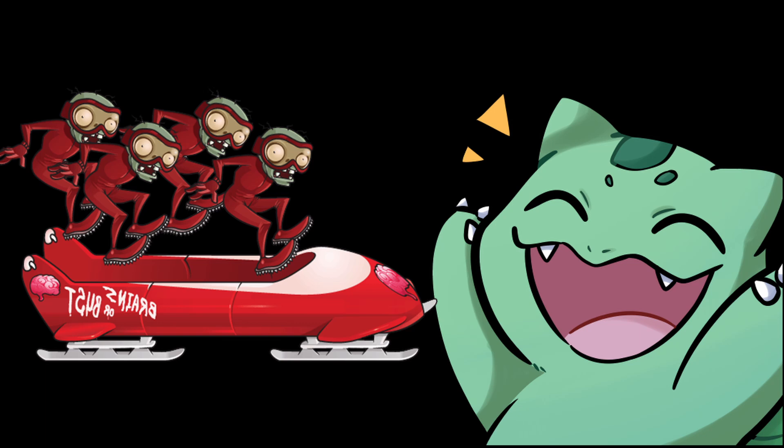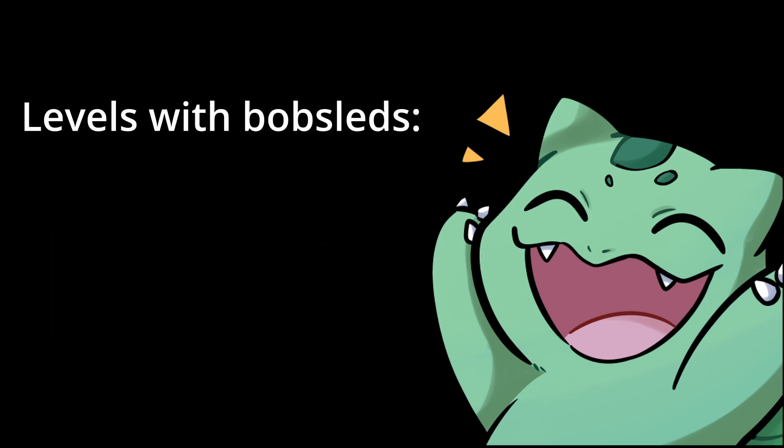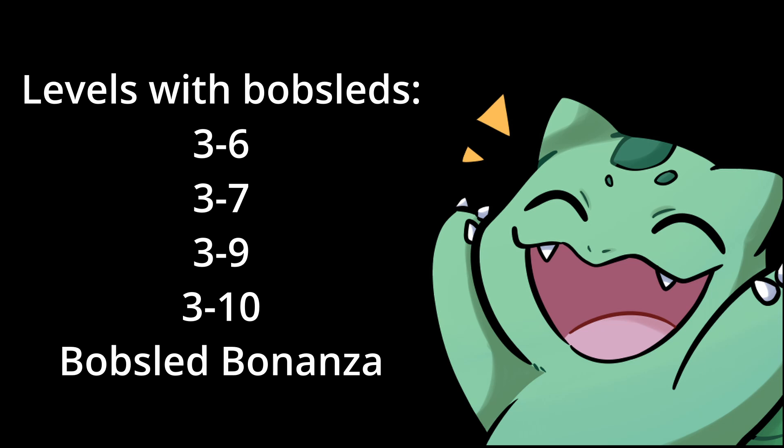Let me explain everything that makes them so strange. Be warned, this video is going to get quite technical. But let's start with something easy: the bobsled team is just really uncommon. It appears in four levels in the adventure mode, one minigame, and that's it. It is the only zombie, other than Zomboss, to not appear in Survival Endless. Considering that's where the majority of the playerbase spends their post-game, it makes it an odd exclusion and practically dooms it to being forgotten about.